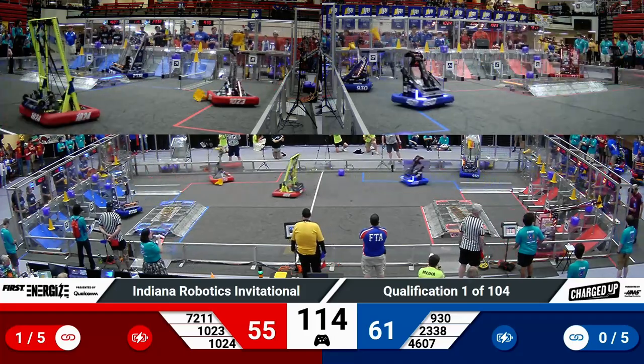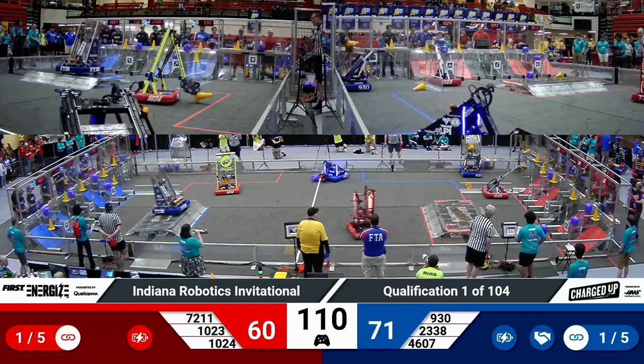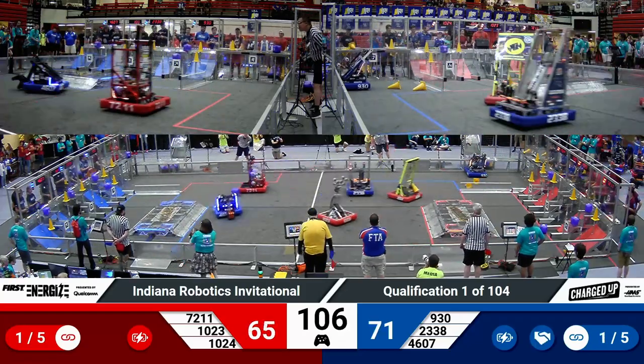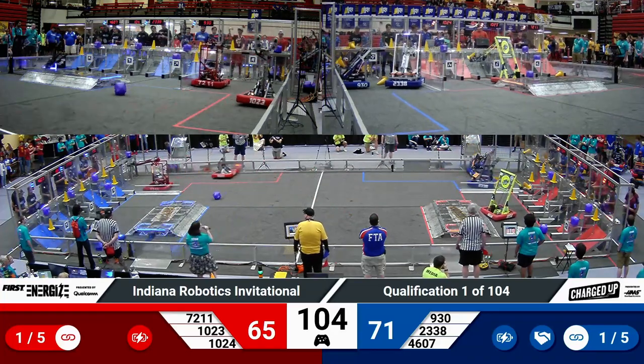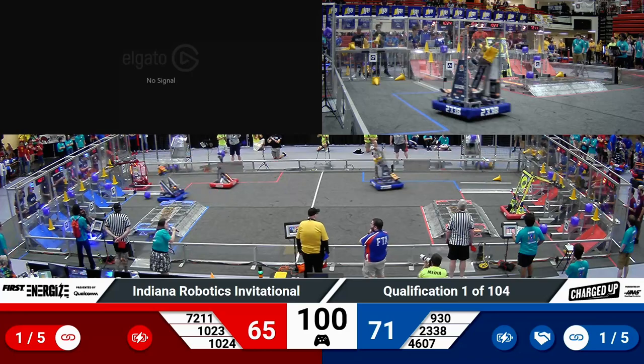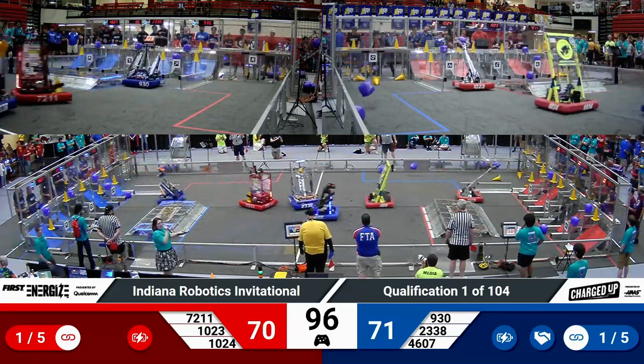Two Blue Alliance robots in their loading zone. That's McQuanigo alongside Alliance partner CIS. CIS with a cube, McQuanigo with a cone. Gear it forward, exiting after dropping off. Already one link established in that cooperation grid for the Blue Alliance. Checking it out over on Red, they also have one link established. Two game pieces, though, in that co-op grid.